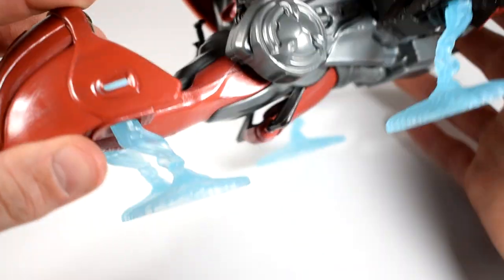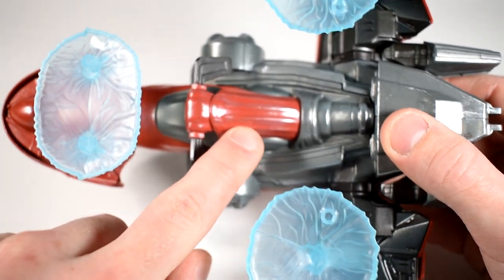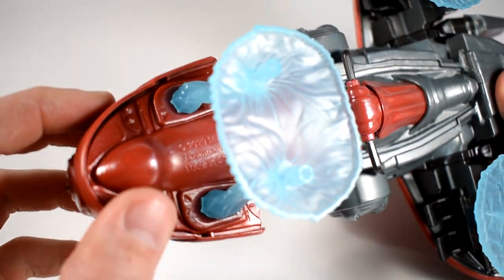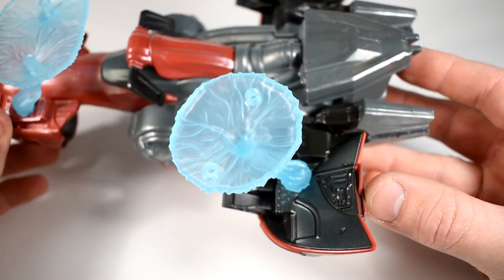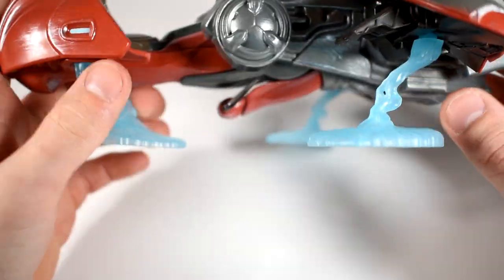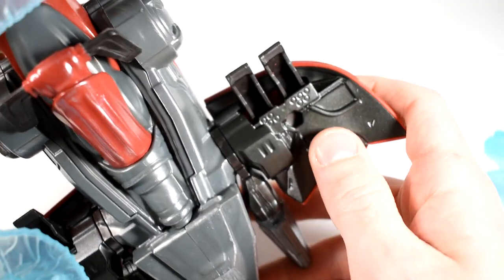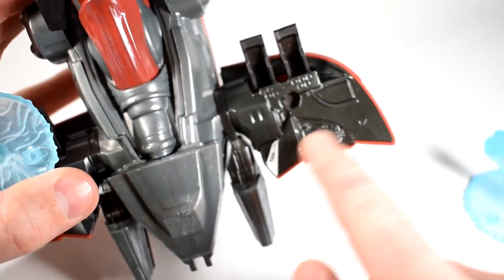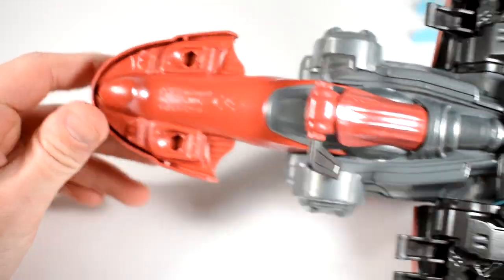The undercarriage is nice as well — not as detailed, but you still have a little bit of detail and paint applications down there. All these little energy bits that help it stand up are detachable; they just go into peg holes — a peg with a hexagonal peg hole. If you want, you can have them off to make it look like a ghost that's not in use, sitting on the ground. It's a little wobbly and uneven without them, but you can get a better look at the undercarriage that way.